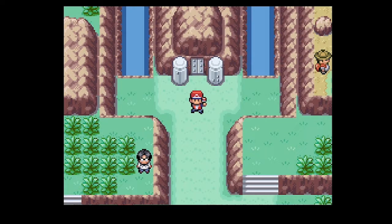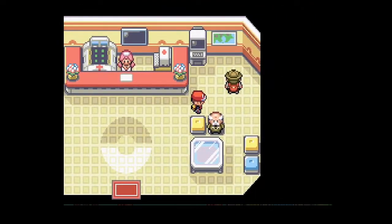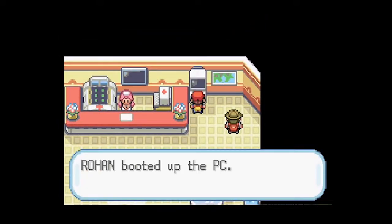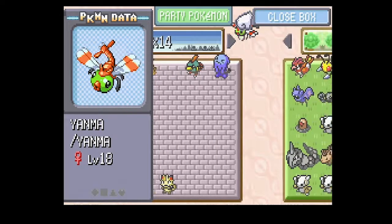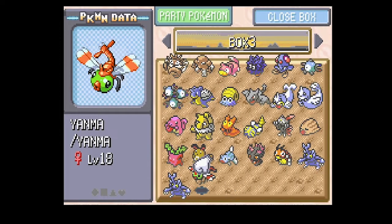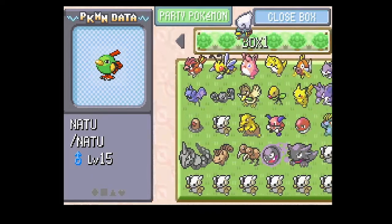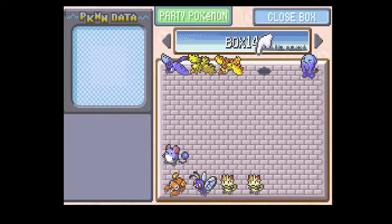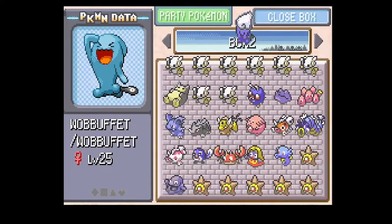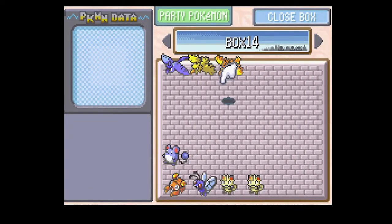To summarize: Wobbuffet traps you, then if you're unable to take it out, it will try to kill you with its counter moves, and it's very likely to do so if you don't have a super effective move or those specific checks I mentioned. Wobbuffet was banned from OU in this generation for two reasons: one, it has no counters because you can't switch out against it. The second thing is if two Wobbuffets with Leftovers face each other, it becomes a stalemate in an endless battle because the Leftovers heal more damage than Struggle does.